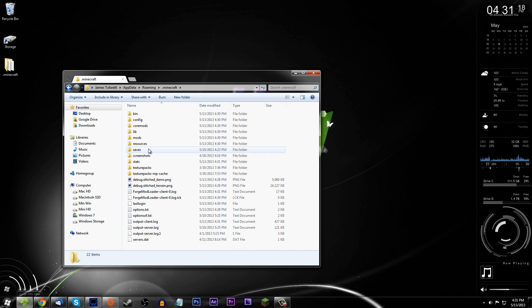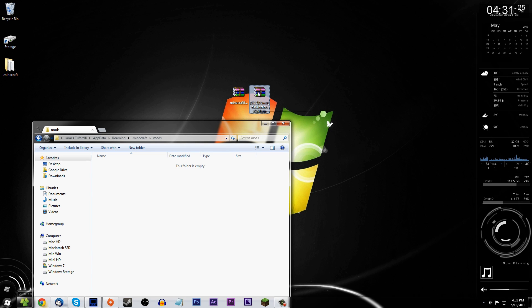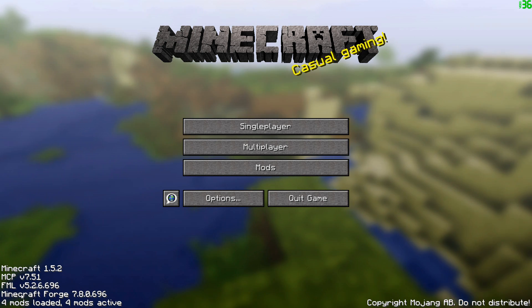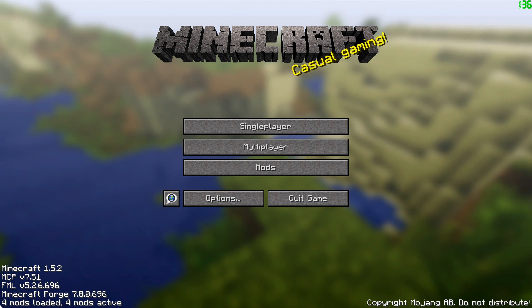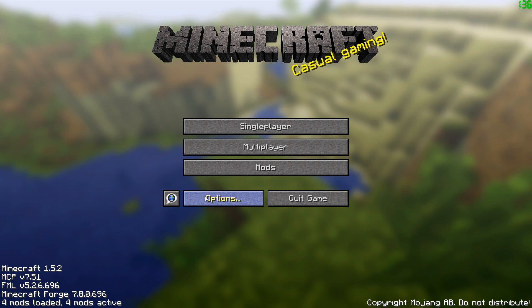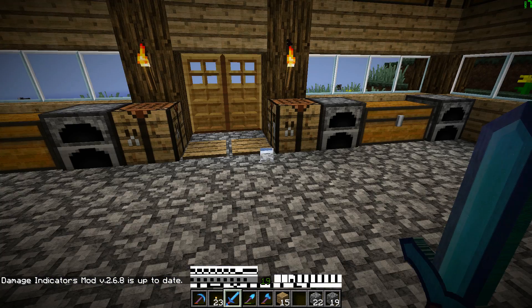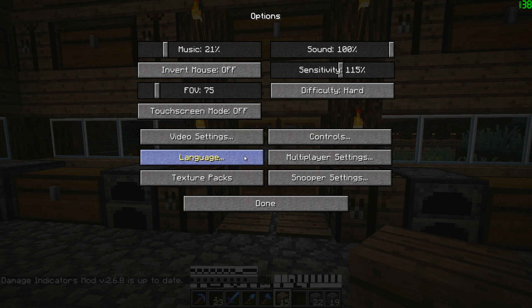Go to your .minecraft mods folder. All you have to do is drag in the Damage Indicator mod file into the mods folder and you're done. Now I'm going to load up Minecraft to prove the mod is installed correctly. We now have the mod successfully installed — you'll notice we now have four mods installed. I'm not sure why it comes preloaded with three, but we've got four mods now. Let's load up a world.